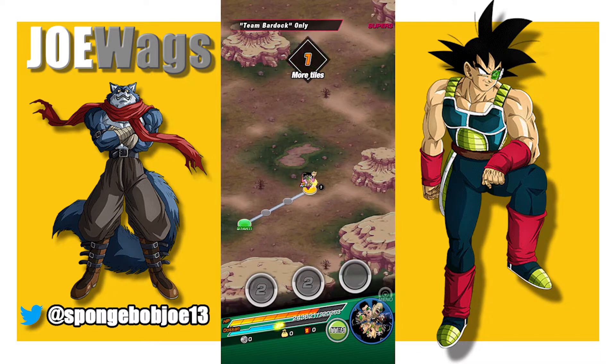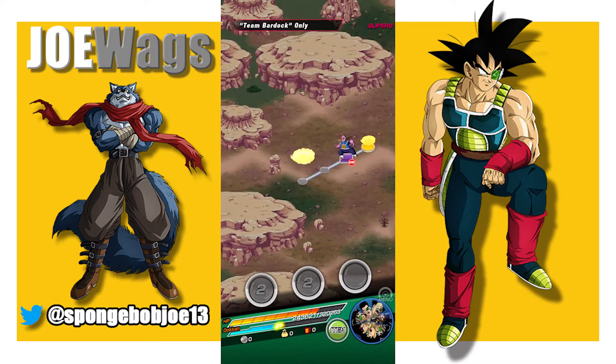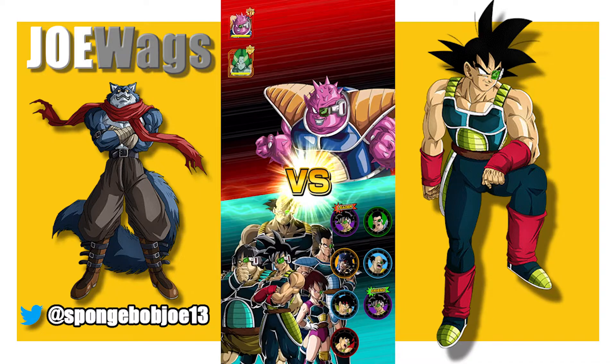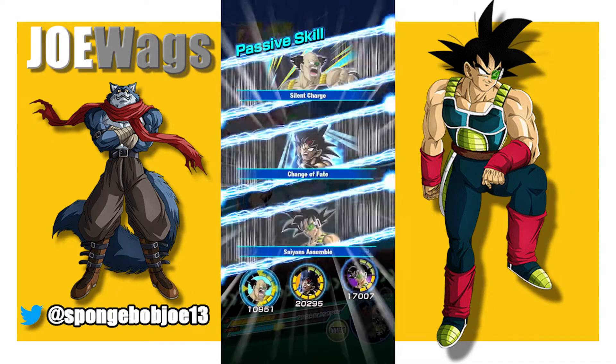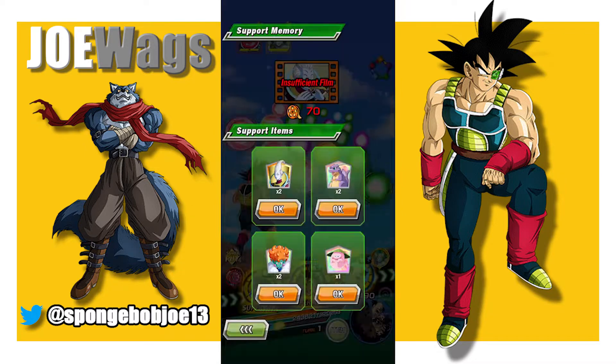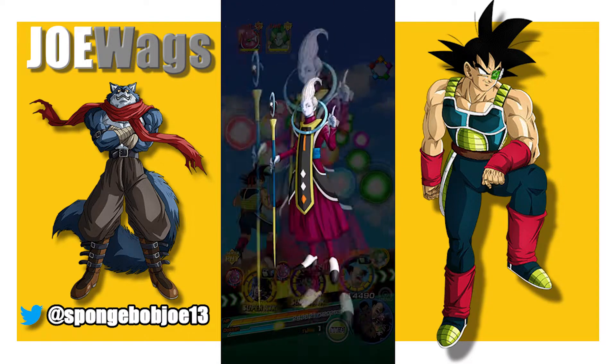We're going to start off with an LR Bardock here. If this is only a 1 or 2 unit fight, he might just one-shot and could take them both out. Okay, Dodoria is going to be a problem because he's STR. Well, I'm going to play it safe here guys. Let's do Whis. Because Bardock — I know the stage isn't built for 183k defense, so I'm sure Bardock would have been fine without an item, but I still don't want to take that risk.